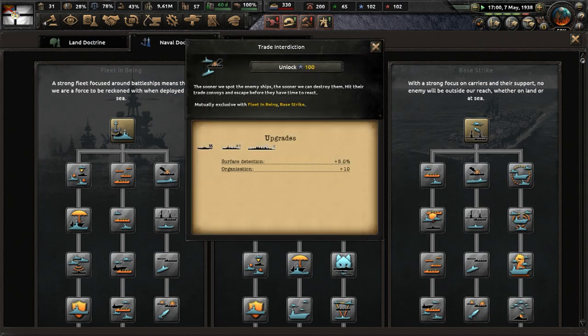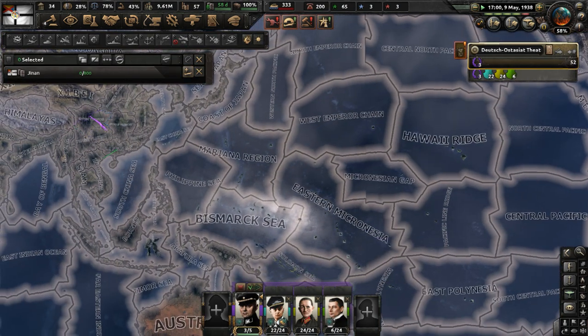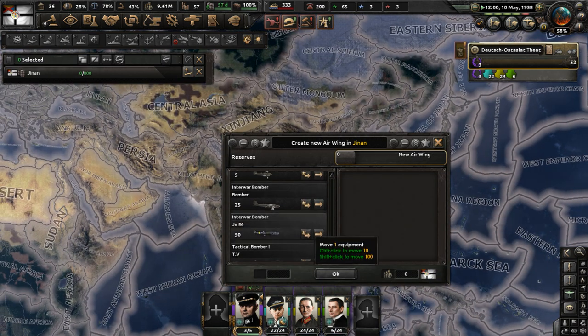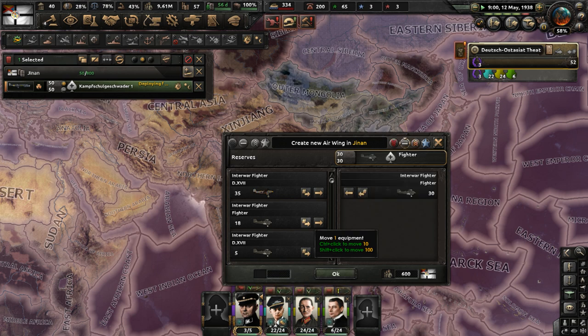Let me unlock trade interdiction here, get that done. Air Doctrine — go with formation flying now. Planes in reserve, how many do we have? We have a whopping 48. Do I have any more bombers? I need 50 bombers — that would help us greatly with getting air superiority. So let me move in these planes now, establish a fighter air wing with only 50 planes.